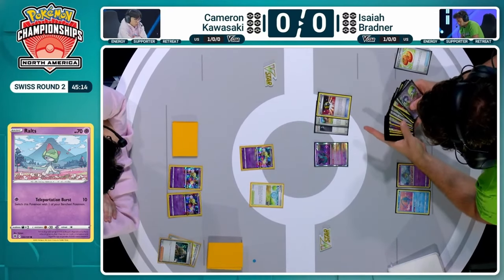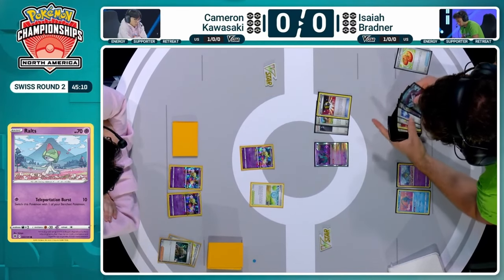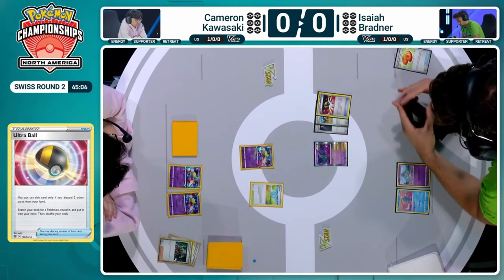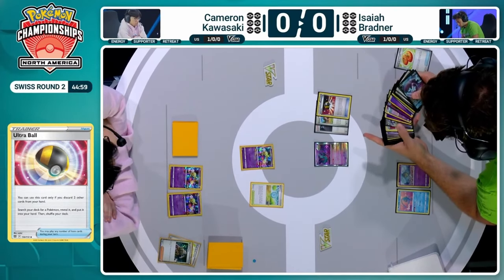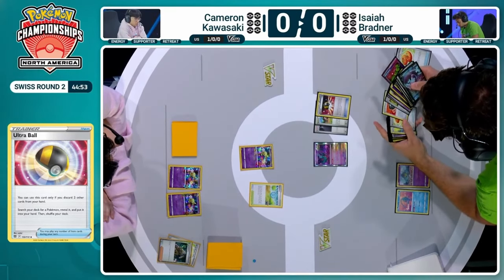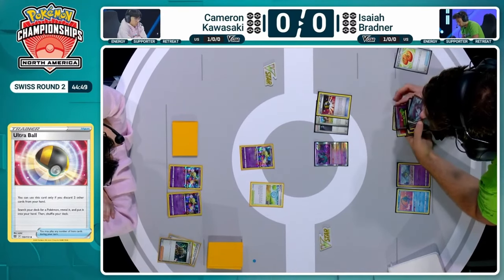Ultra Ball discarding two cards to search out another Pokémon from the deck for Isaiah. As far as this matchup goes, if you're on Isaiah's side going up against Lost Box, what is your traditional pattern? What Pokémon are you getting out, what are you attacking with, and what are you looking to do against a bunch of one-prizers?